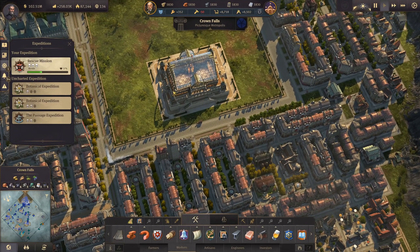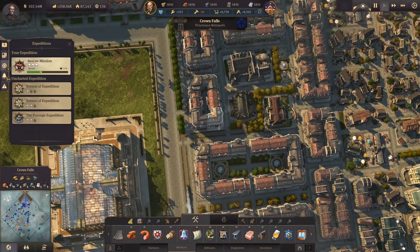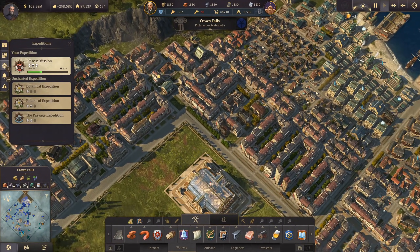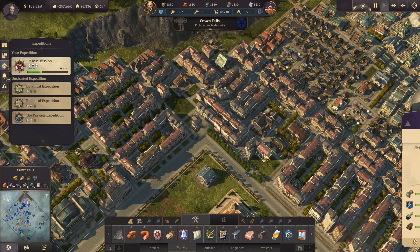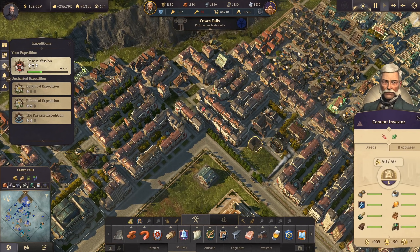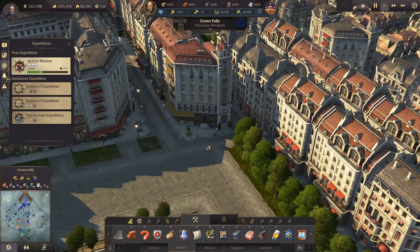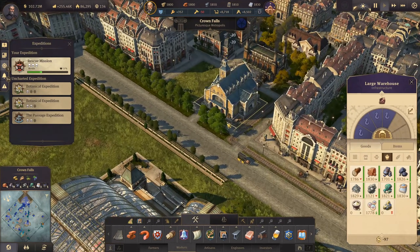Now we have the grand exhibition here, which means we need the warehouse a bit more close again. Since we have it here, I'll need to get rid of one of these buildings - as much as it hurts, I'll get rid of this block. I can still use a bit of space from other parts of the city. Let's get the warehouse over there and squeeze in some investors into this area. This fits - having this beautiful corner here. I love those buildings, and the warehouse will upgrade to the highest level so it looks ornamental as well.